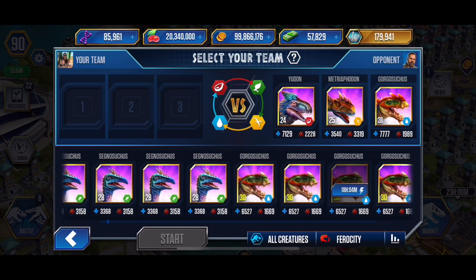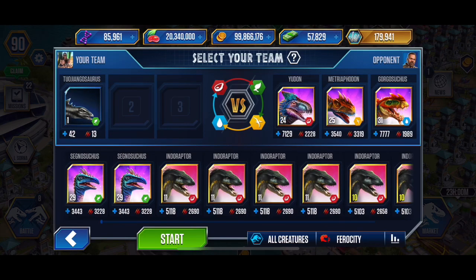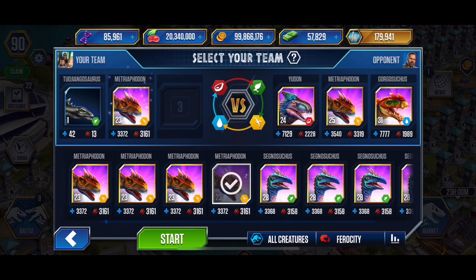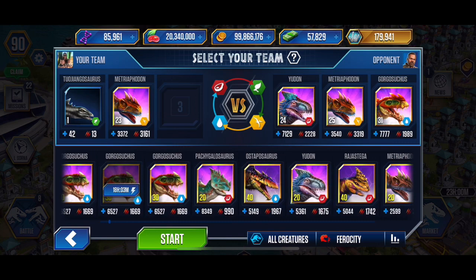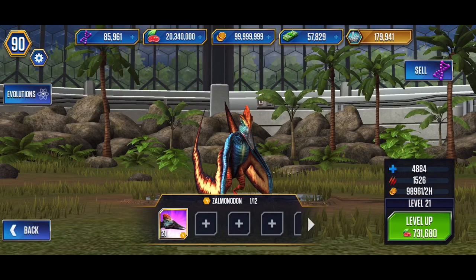The Metrophedon has got such high attack that the only amphibian we can put in and not get one-shotted are these level 30 Gorgasuchuses. But what we can do — 3-3-3 is 1-9, which is not enough to kill our level 23 Metrophedons in one hit. So we're gonna put in a throwaway and then put in the Zamalodon — actually, you know what, we're gonna level up a creature.